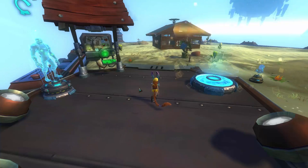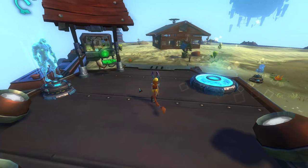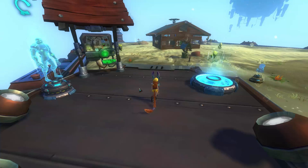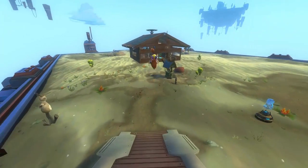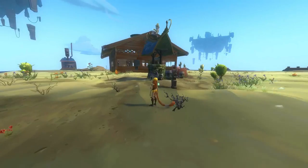Hey everybody, it's Chestnut. This is Yardcore 4. Today I am with Lucy Liu from the Crimson Cross, and she is going to show me around her plot called Sanctuary. So Lucy, tell me about your plot and the inspiration for it. Why'd you go with a desert theme? Or like a beach house, I guess.